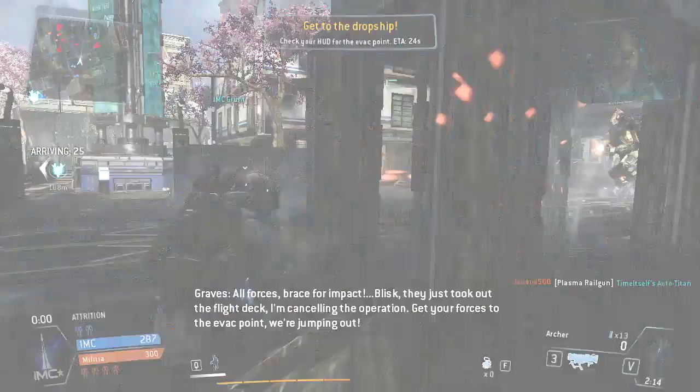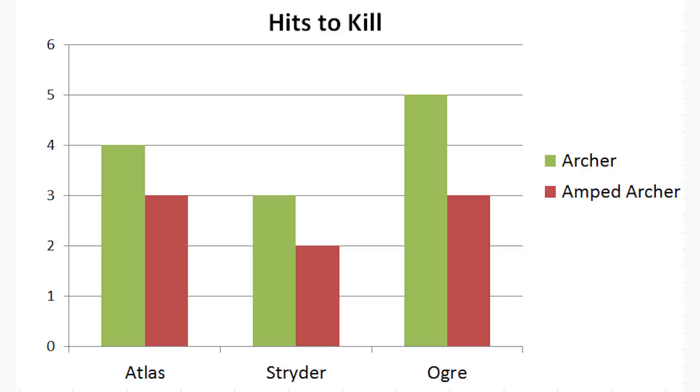The Archer will typically do about 2,500 damage to a Titan. That means four shots for an Atlas, three for a Strider, and five for an Ogre.